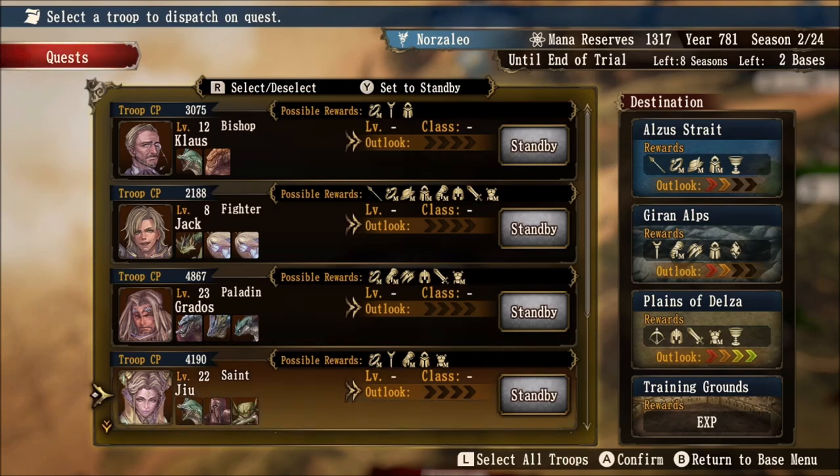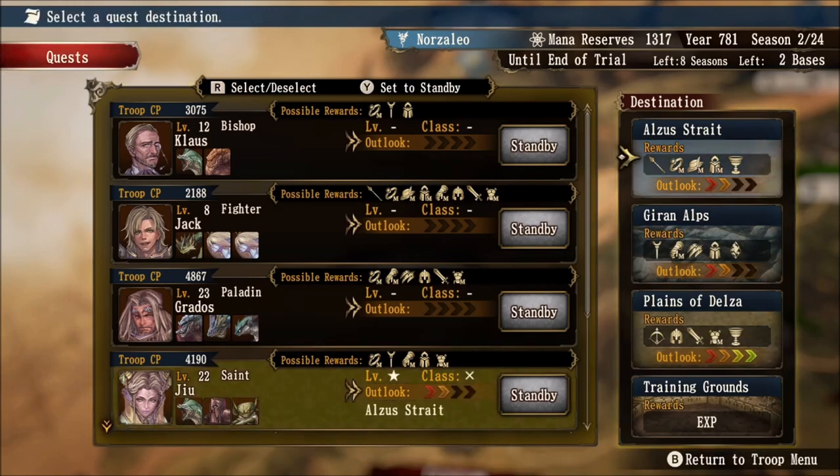Let's look at Jiu. Hers is very much the same — she has two Outlook ranks in both Alza's Strait and Gear on Alps because we have perfect affiliation in her level but no affiliation in her class, same as Grados. She also has perfect affiliation on the Plains of Delza in both her level and class. Now's a good time to talk about how to upgrade these symbols from X to down arrow, from down arrow to up arrow, and from up arrow to star.